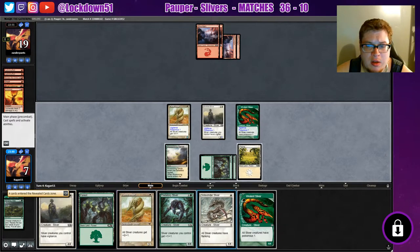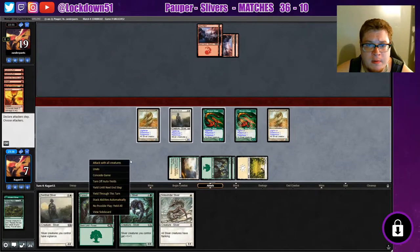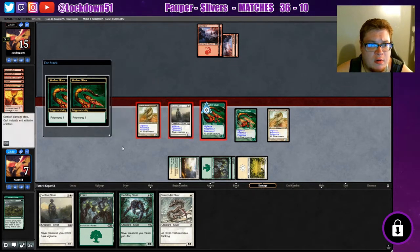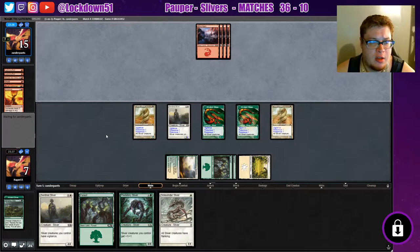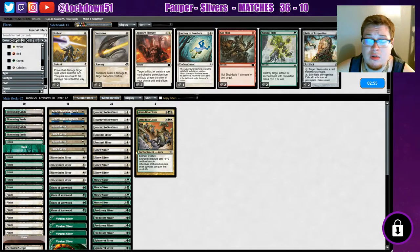Oh, that's a big hit - I like that a lot. We're going to drop the viverlin and go for the infect because that's our fastest route to victory. Put them at a scary poison counter. I think we're in pretty good shape - they're just drawing one card, they can't really kill us next turn. They have to figure out a way to get rid of two viverlins and they can't.